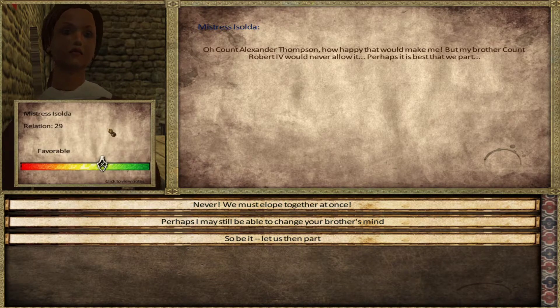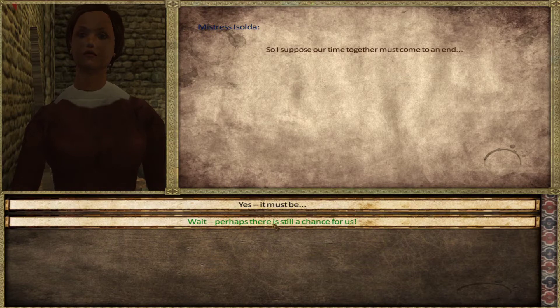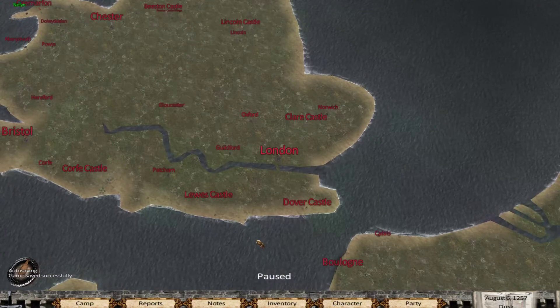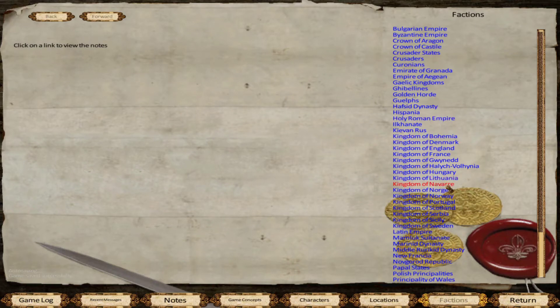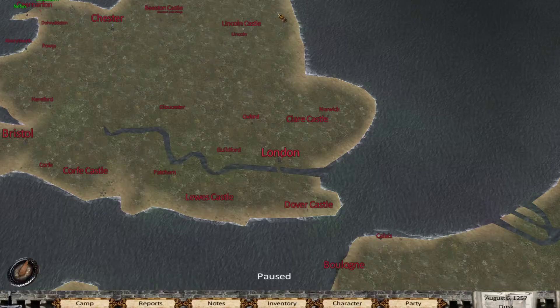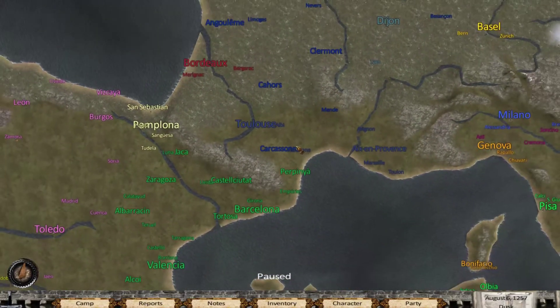So we've got a 29, she's fair about. Okay, so brothers - Robert the Fourth. I believe he's a French lord. So let's have a look at his notes, factions, friends. It's probably that with Robert the Fourth. It would be one of the last French land on the map, so we're definitely not going there.